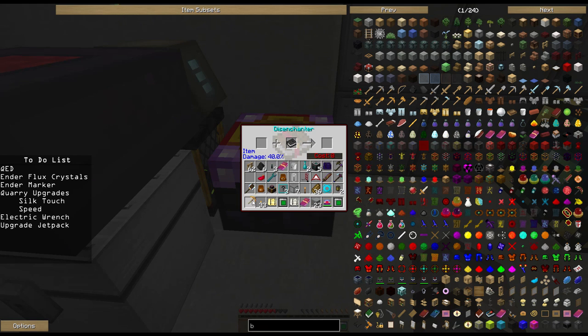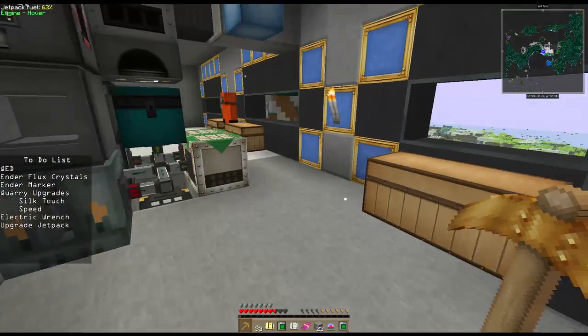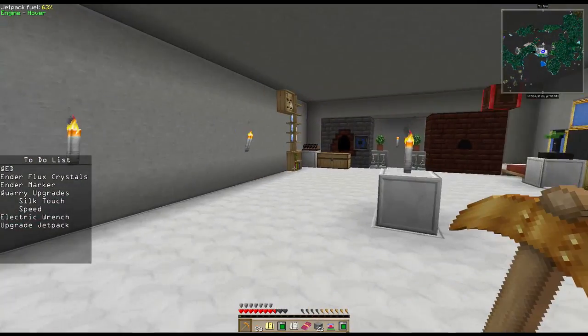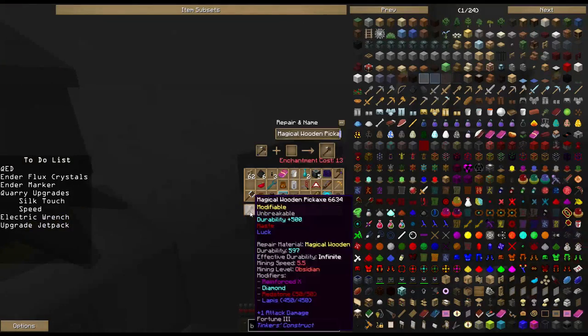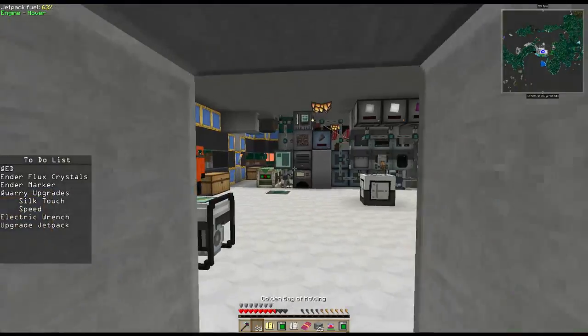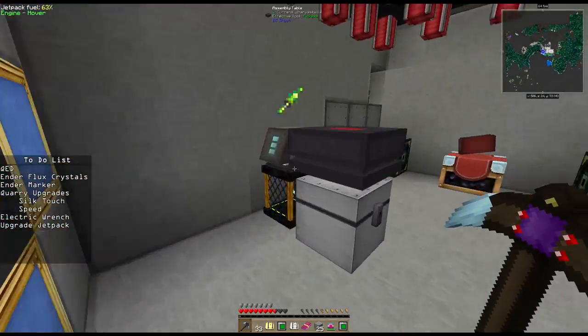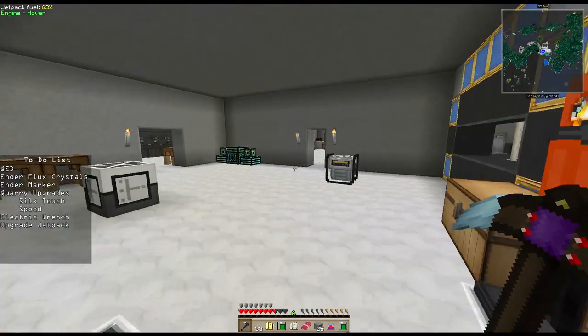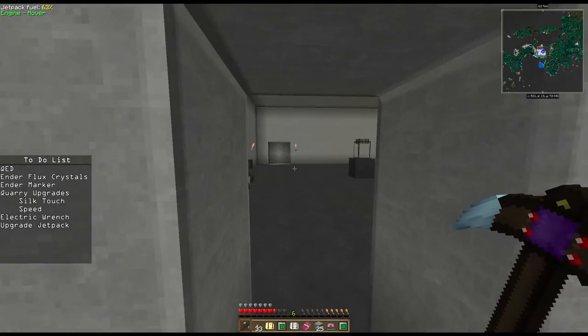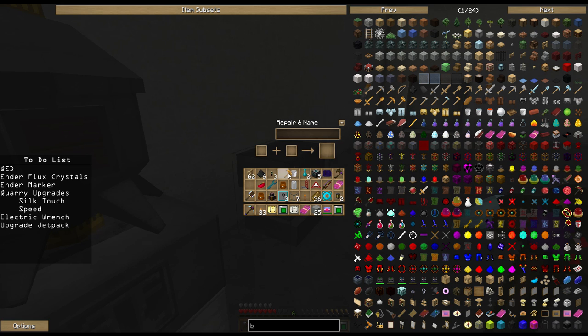We'll pull that efficiency off too. So there's our efficiency. Now we've got this golden axe — we need to go put this silk touch back on. That's going to happen via an anvil. My anvil is hidden behind this wall because I'm tinkering around with doing different things with my base. I've come to the decision I'm probably going to end up moving my base. We need six levels to do that. Let's go grab those levels real quick. Golden pickaxe with some silk touch goodness — there we go, we've got silk touch!